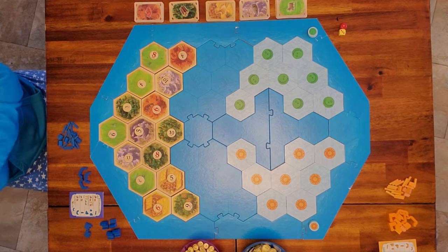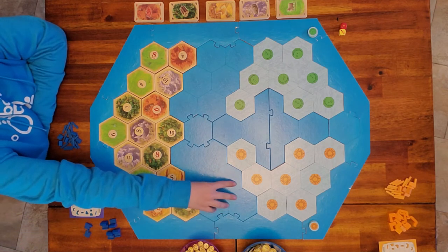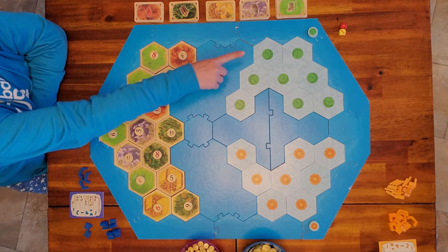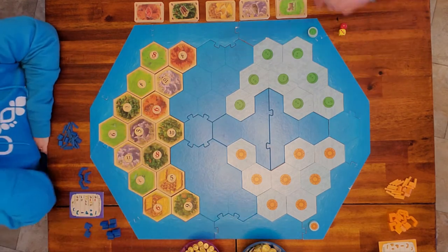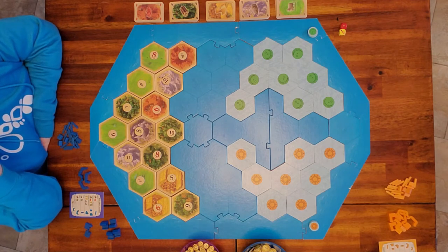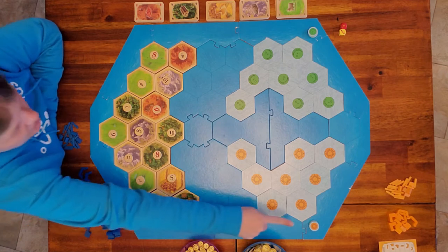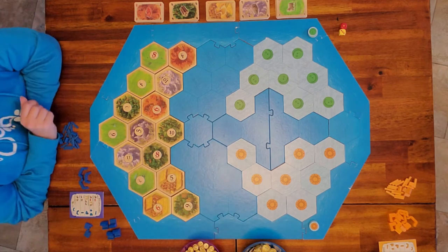This is what the board looks like when it's all set up. You have your orange suns — just like in fog islands, they're upside down — and you have the green moons. Then you have the tokens with numbers on either side. When you discover one of the undiscovered islands, if it's land you'll take one of the numbers and place it on top.